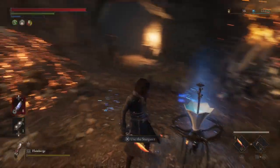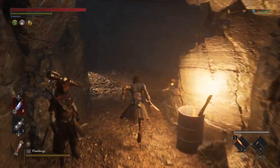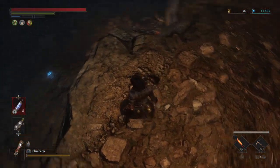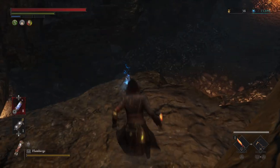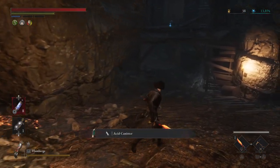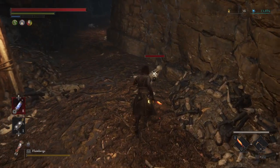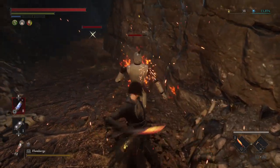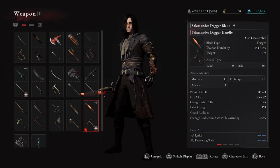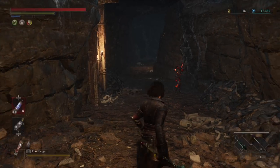Hey folks, welcome back to my Lies of P walkthrough. We've just finished off Baron Swamp and we're now proceeding to the next area. We're back to puppets, as you can see - fire damage is not effective, so let's get the acid spear back out.